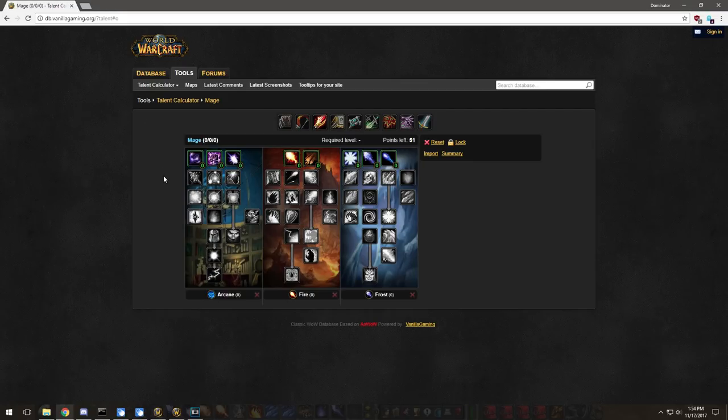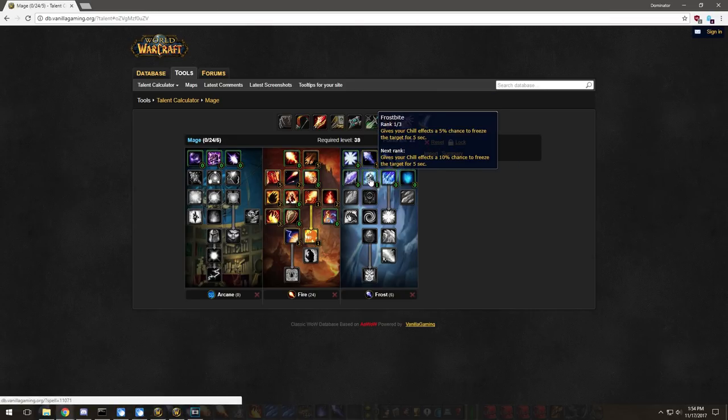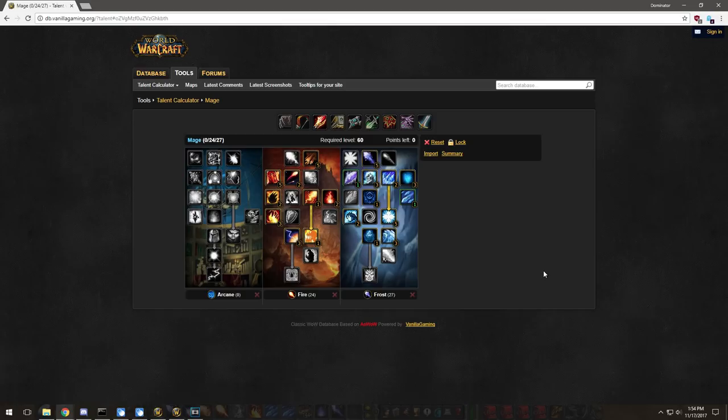Now for elemental mage — talents: five into Impact, two into Flamethowing, five into Ignite, two into Incinerate, one into Pyroblast, two into Burning Soul, Improved Scorch, Blast Wave, Critical Mass. Then five into Improved Frostbolt, Frostbite, Frost Nova, Permafrost, one into Blizzard for rank one, Cold Snap, Arctic Reach, Shatter, Cone of Cold, and Ice Block.